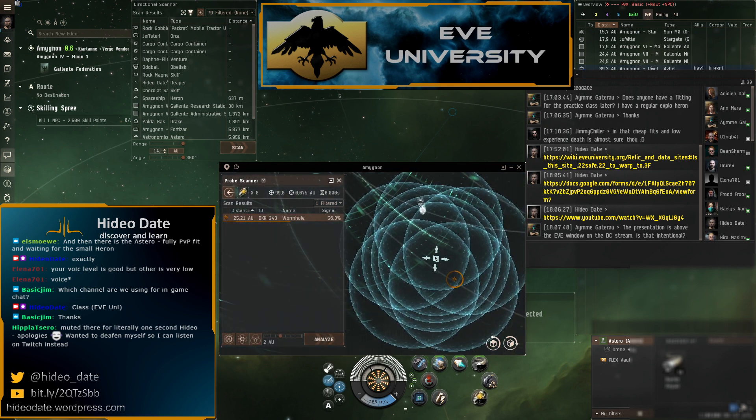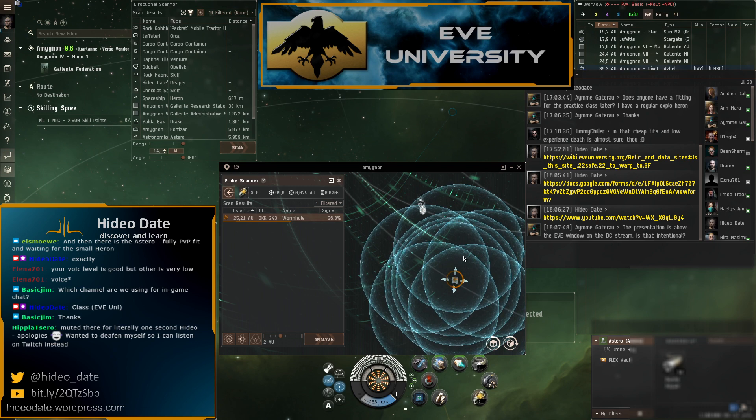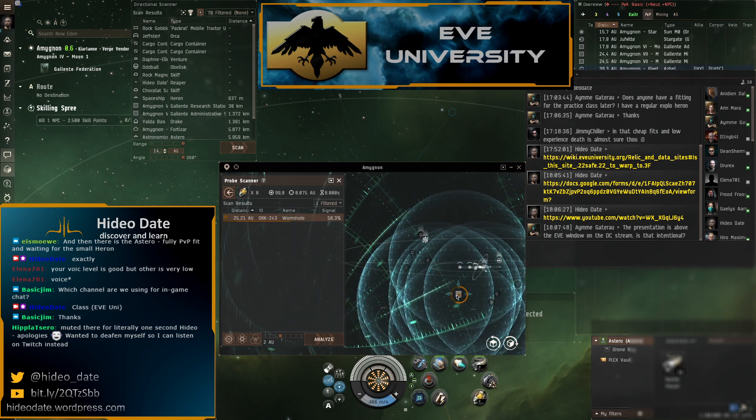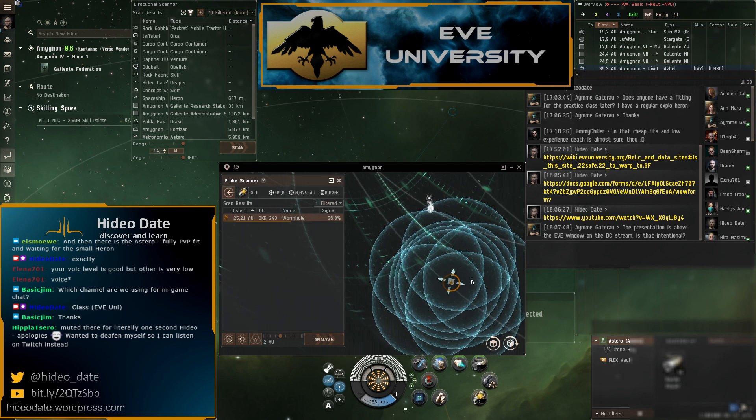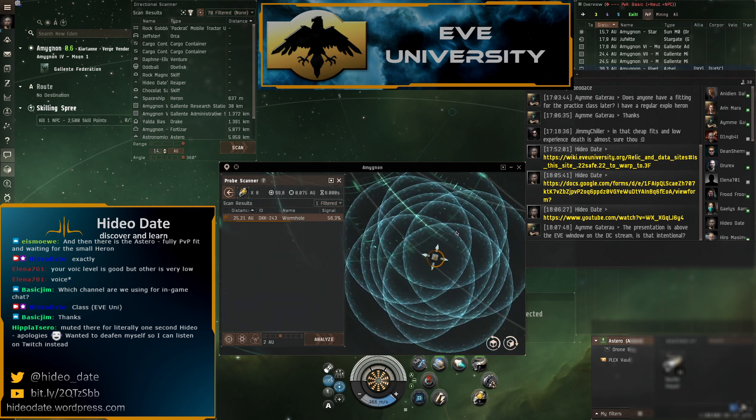It came back as a wormhole — we could jump into it, but I won't right now. Once it's yellow you're well on your way to revealing what the signature is: a combat site, gas site, wormhole, data site, or relic site.